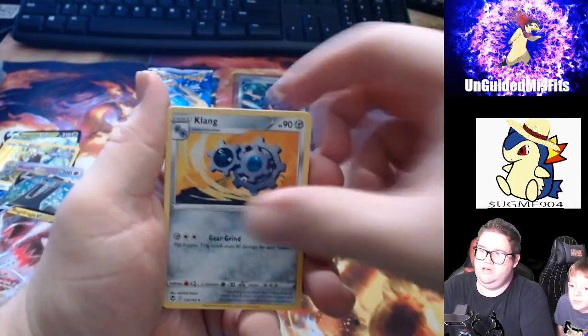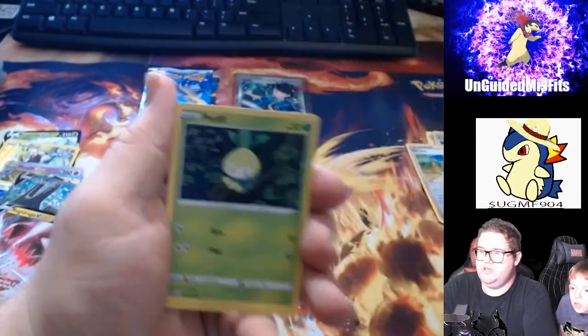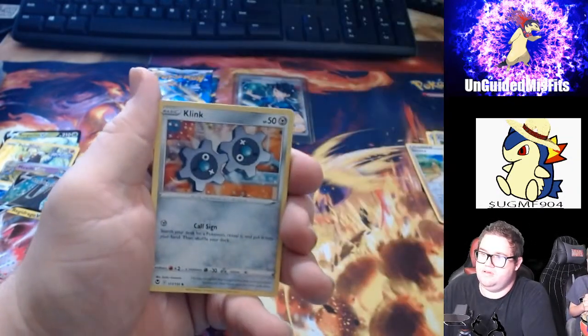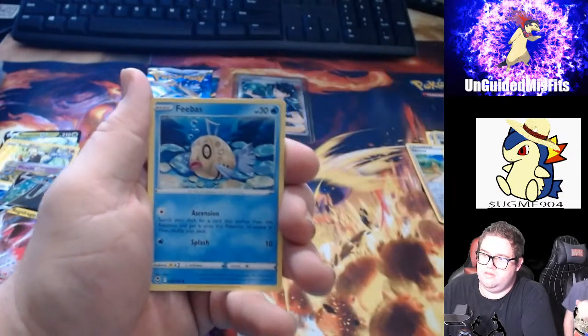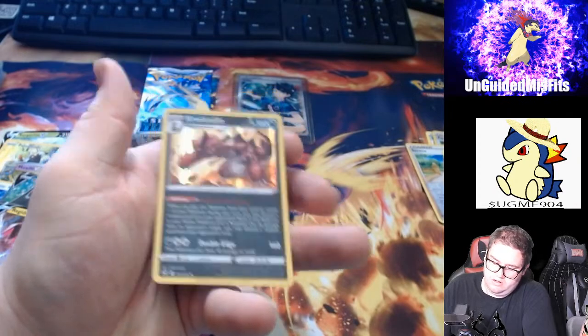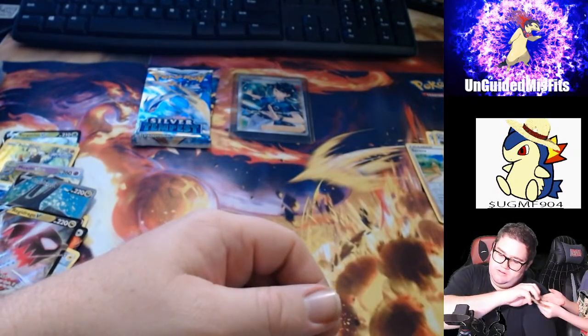We've got Fletchinder, Klang, Emergency Jelly, Pelipper, Pikachu, Braviary. Yes! Klang, Pheromosa, Reverse Holo Espurr, and a Krokorok Holographic. All of those — all of those! Yes!